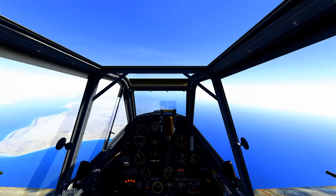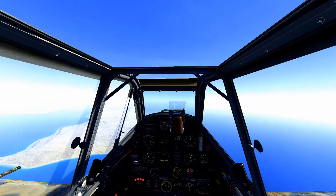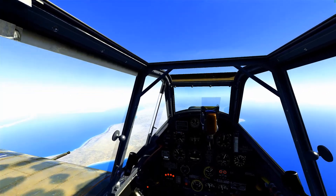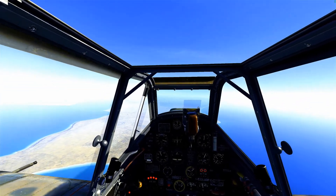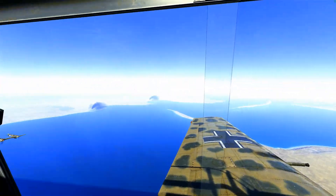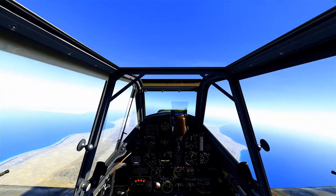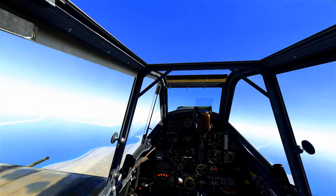We're going to immediately go after Commonwealth forces. Our target of the day is a shore battery on the coastline west of Tobruk. As the English forces have driven the Italian army westward, we're going to make a push - we want to get into Egypt, but first we've got to fight our way through Libya.